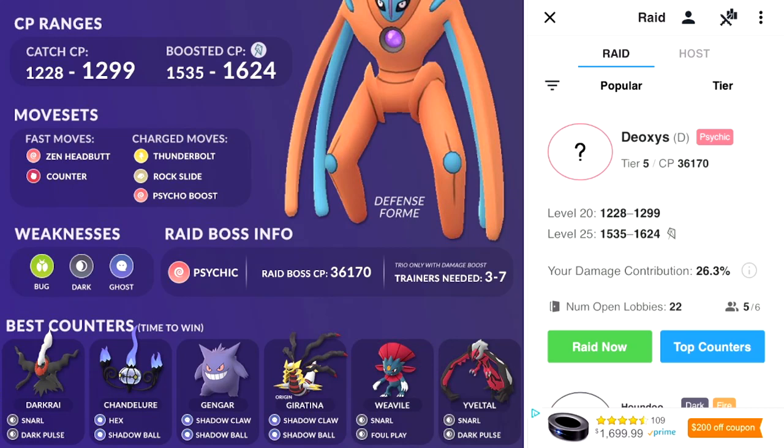When it comes down to these remote raid lobbies you definitely need to be carrying your weight. You don't have that many players compared to the max of 20, and you really have to make sure you're not going in with like Lugia, Garchomp, or Aggron — because literally that happened to me earlier today and I lost a raid pass because of it. It's extremely frustrating for a player who's coming in with above 25% damage contribution when other players are contributing maybe 7%.